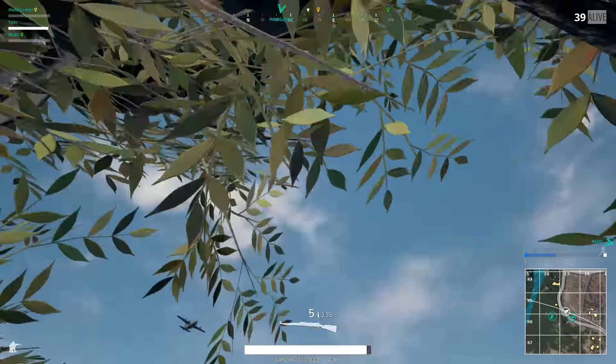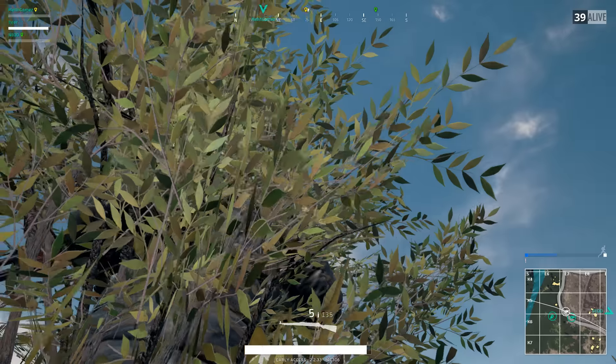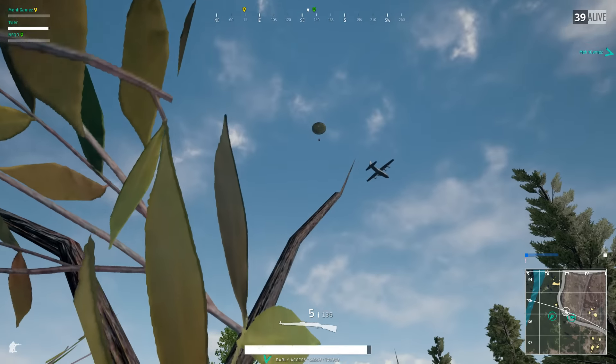Sometimes it's tough to see a crate in third person, especially if something is blocking the view. Switching to first person can help you see the crate more easily.